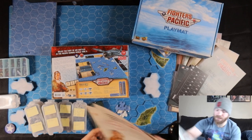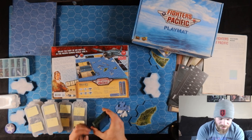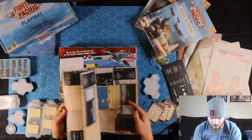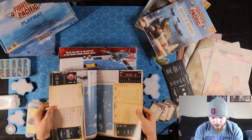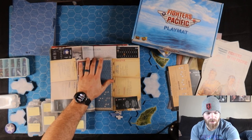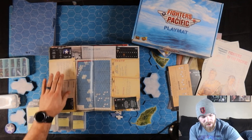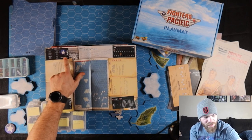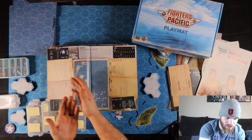Beyond that, you're going to get the manual, the scenarios, and a solitaire mode. It comes with 10 scenarios — a face-to-face aircraft carrier scenario, rescue scenarios, all sorts of thematic scenarios of stuff you would encounter in the Pacific at the time. Right here is your fluff text — it's about two paragraphs normally. Then you have everything you need to know for the American side, everything for the Japanese side, and the rest is visual. Who gets the initiative to start? America. How many turns are we going? Fourteen.